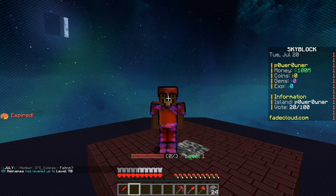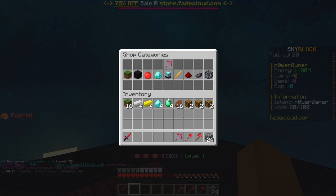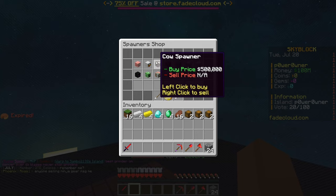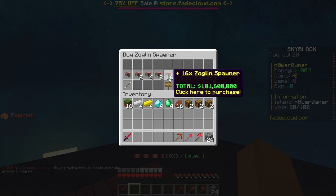So we have this to start off with the island, and if we do slash shop, as you guys can see we can purchase spawners because this server does have a spawner economy, which I'm super excited for. This is one of the reasons why I love OG Skyblock. As you guys can see we have Soglean spawners, which are probably the best ones, and I think we're gonna be buying a bunch of them — we can actually buy almost 16 of them, but I think at first we're gonna get only eight.